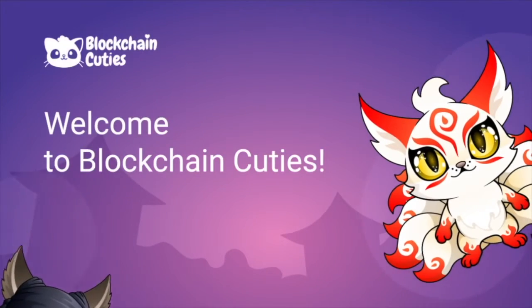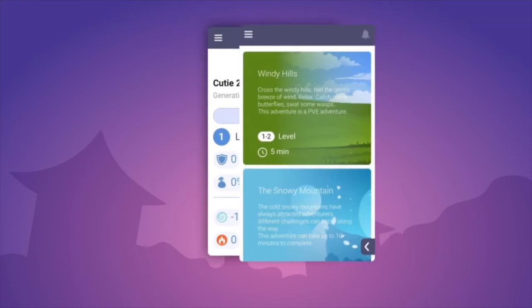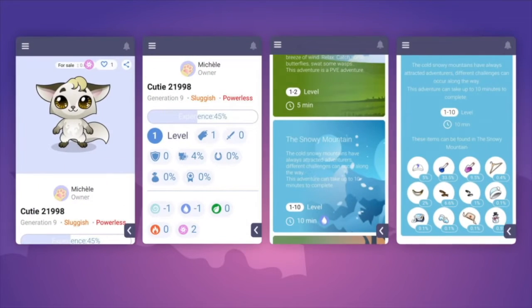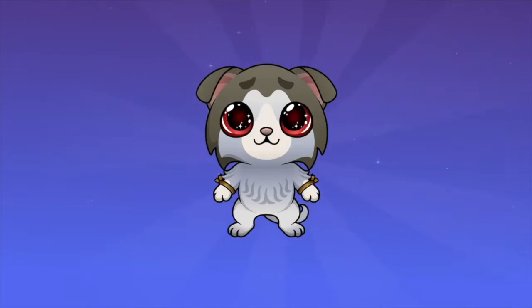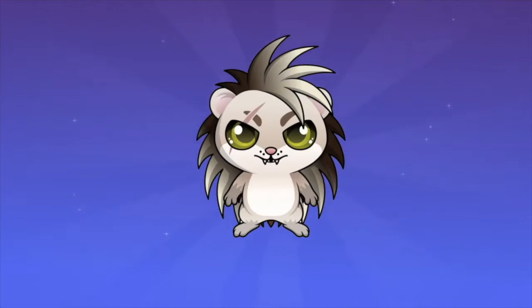Blockchain Cuties is a new crypto collectible game where you can collect the cutest pets, breed them, give them awesome gear, and send them on adventures to get precious loot. There's a huge range of cuties to choose from — you can breed and collect a wide selection of animals such as cats, puppies, bear cubs, lizards, hedgehogs, and so much more in the future.